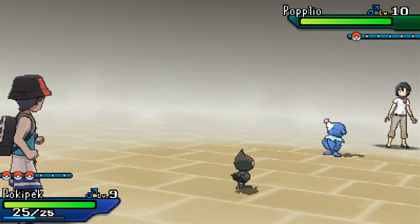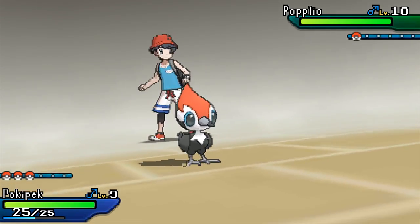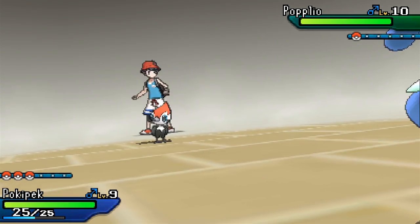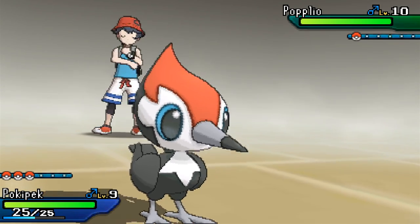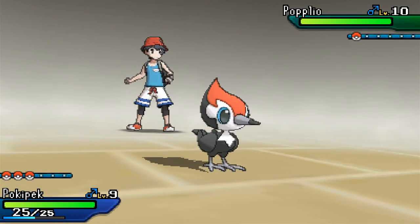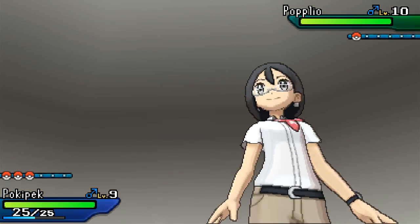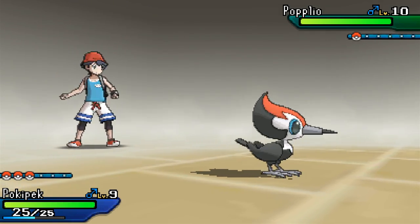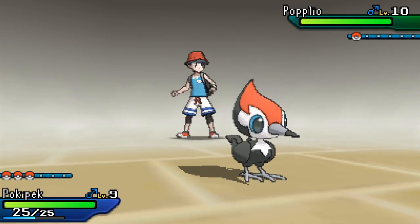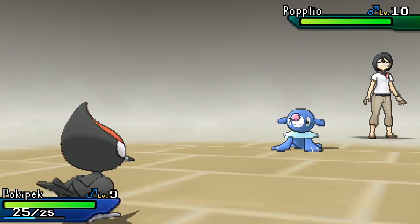Oh, this is a Fighting move - Rock Smash. Let me get some more information on it: 'The user attacks with a punch. This may lower the target's defense stat.' We'll try it. Grass and electricity are good against Water type, but we don't have any grass or electricity. Pokepeck used Rock Smash. That didn't do very much. Opposing Popplio used Water Gun.